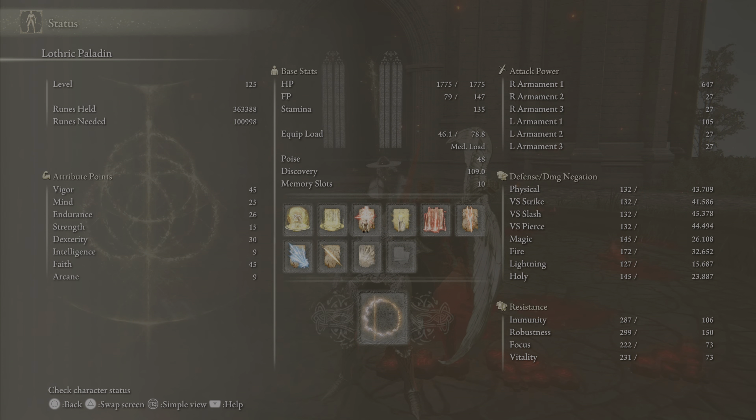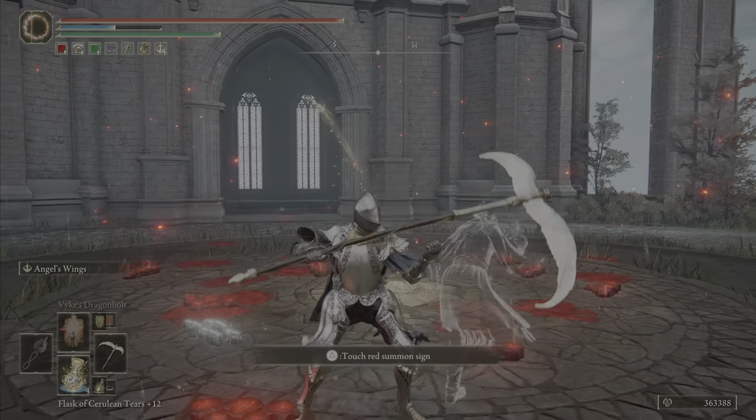Here's the build: 45 Vigor, 25 Mind, 26 Endurance, 15 Strength, 30 Dexterity, 45 Faith. It's my first playthrough build. Probably stinks, but it's what I was using. I think it works well for this weapon.